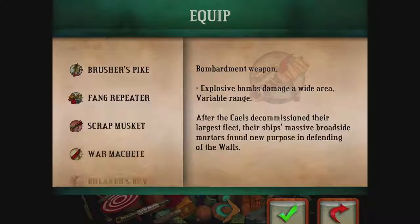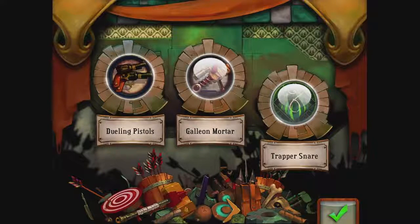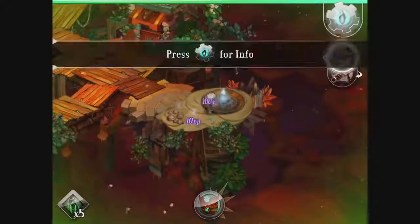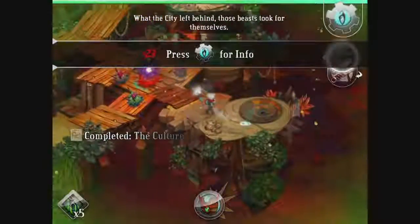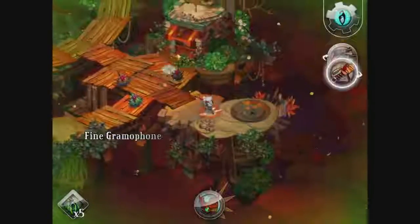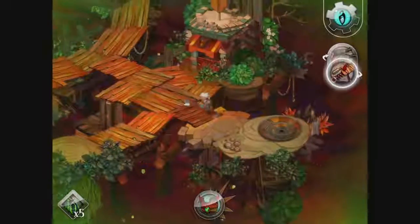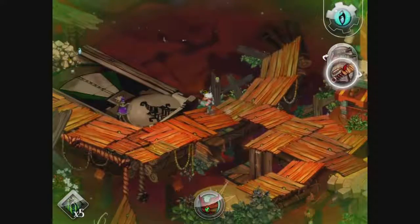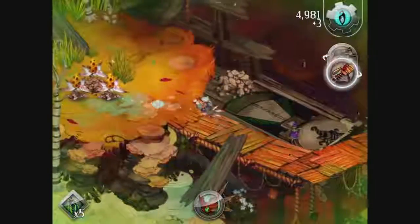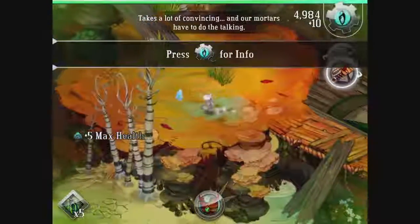Much as I love my beautiful breaker's bow, we need more speed sometimes. What the city left behind, those beasts took for themselves. And galleon mortar — every time you just stop, it'll just automatically start firing. Maybe I'm wrong. You need a target. It takes a lot of convincing, and our warders have to do the talking.